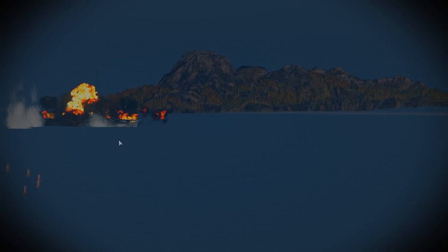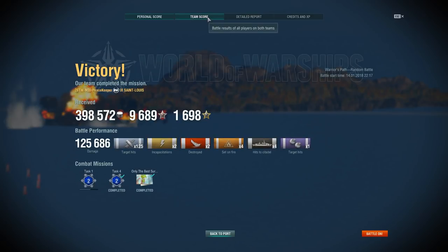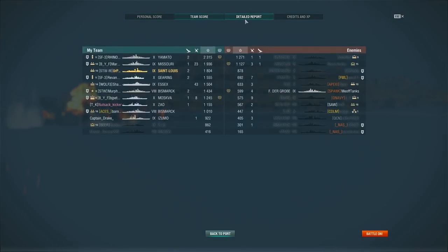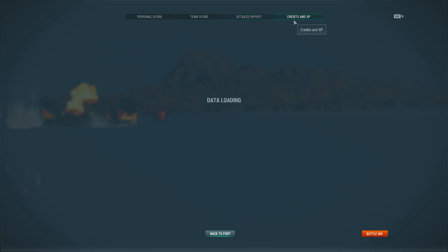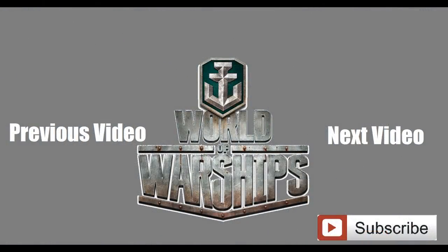Overall, Saint-Louis is a bit of a frustrating ship to play. As far as Tier 9s go, I would much rather play Baltimore — it's a much better ship at Tier 9. That's saying a lot given the stats, but overall it's not my favorite ship to play. I'm glad Henri IV afterwards is a much better ship. Anyway, I'm your Peacekeeper — like, comment, subscribe, and thank you for watching.